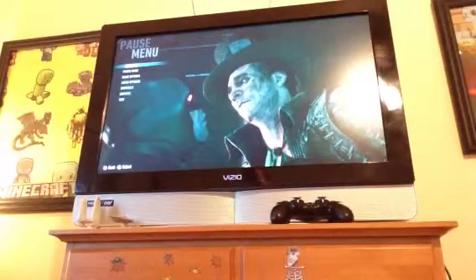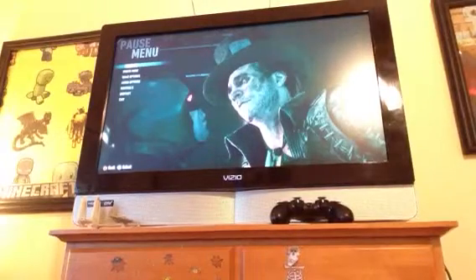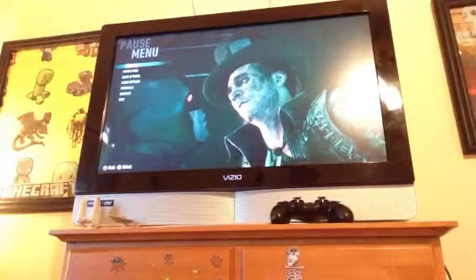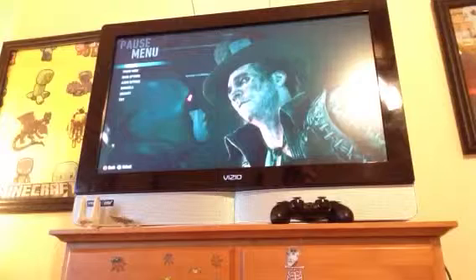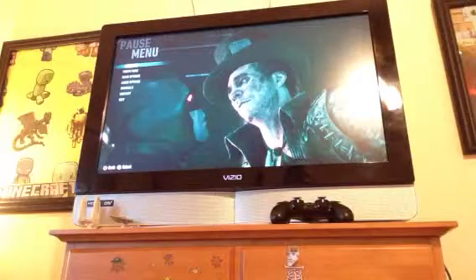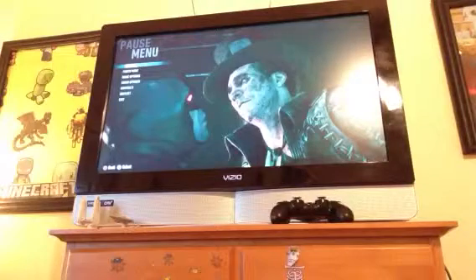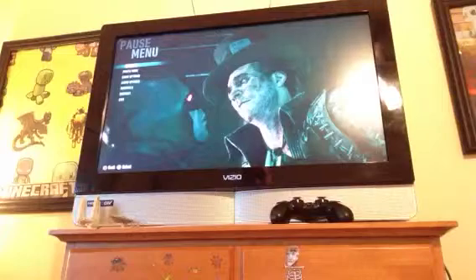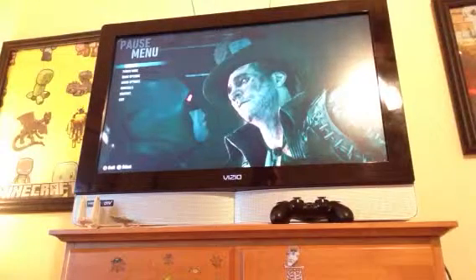It's on Batman Arkham Knight on the PS4. I bought the Season Pass, and as you can see for Batman's face, he has red eyes. Now, that's a certain type of skin called the Batman Flashpoint skin, and I like using it just because it's pretty cool. Right now I'm using the 2008 movie Tumbler Batmobile. There's some pretty cool things you can get — I encourage you to buy the Season Pass. There's a lot of cool stuff.